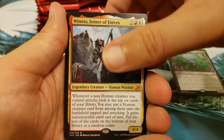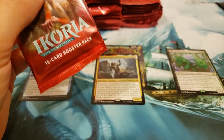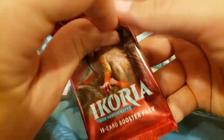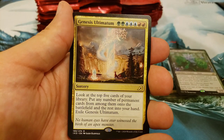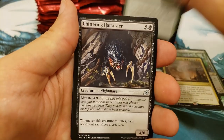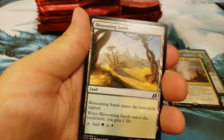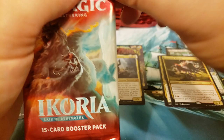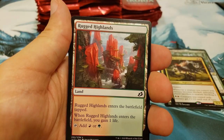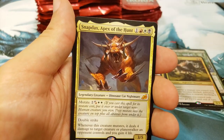Early Mythics again — wow. Winona, Joiner of Forces. These boxes have been absolutely on fire — this is crazy good. What, another Fiend Artisan? That would be outstanding. Greater Sandworm into the Genesis Ultimatum, Zenith Flare — excellent card. Labyrinth Raptor. Mr. Jonathan V., one of our early buyers of the Ikoria boosters — you buy early, you get your stuff opened first. Into Snapdax, Apex of the Hunt. Wow — three early Mythics.